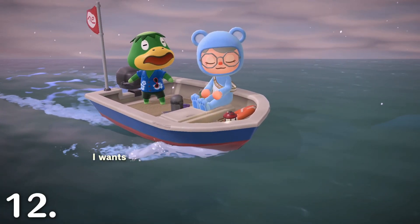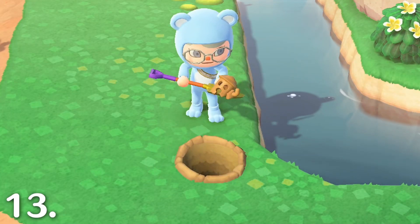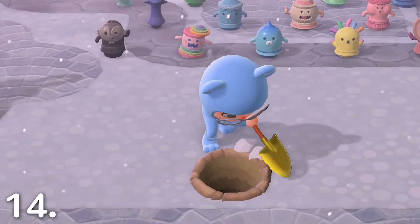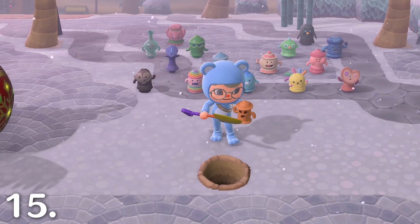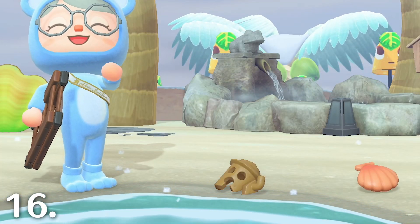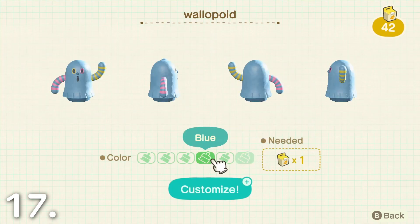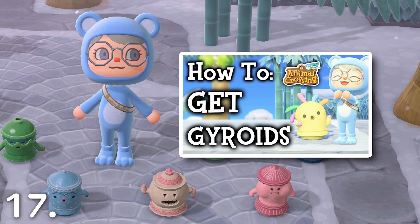Go on a boat ride with Kapp'n to a new mystery island. You can only do this once per day. Dig up the Gyroid Fragment when you're visiting the mystery island, then bury that Gyroid Fragment when you get back to your island. Harvest your Gyroid Fragment from the previous day to get a fully grown Gyroid. Check your beaches to get an additional Gyroid Fragment. You can also customize your Gyroids at a crafting table. For more info on Gyroids, check out the video linked above and below.